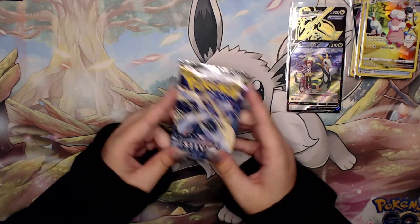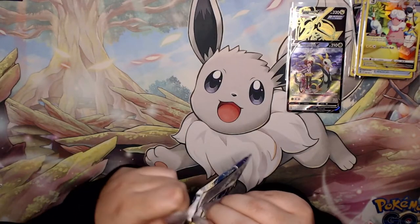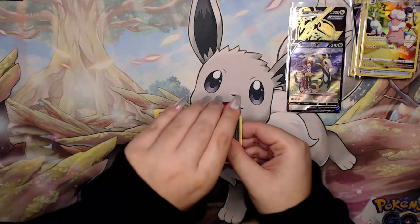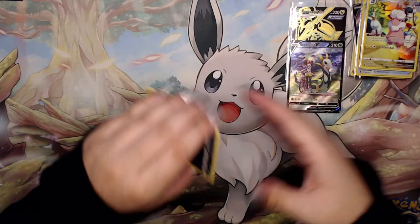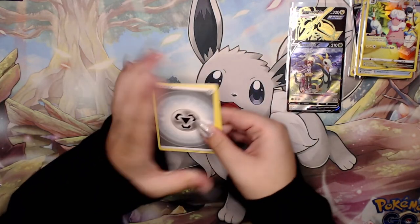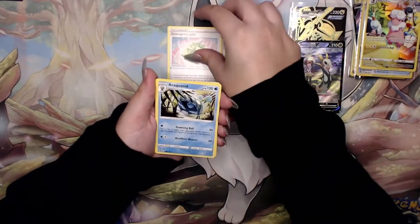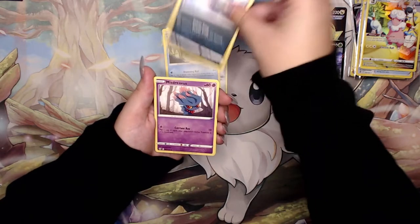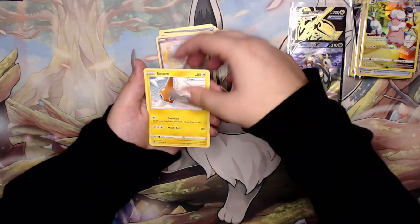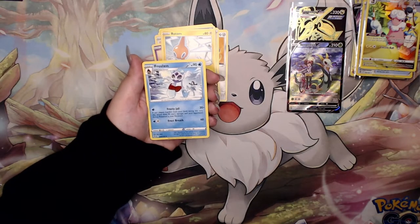Last pack magic - can we get something out of here? If we got six Trainer Galleries, who knows what we can get. Maybe we can get a seventh - that would be absolutely insane. We have a Steel Energy, Klang, Emergency Jelly, Swablu, Swirlix, Rotom, Baltoy reverse, and a Froslass non-hollow rare.